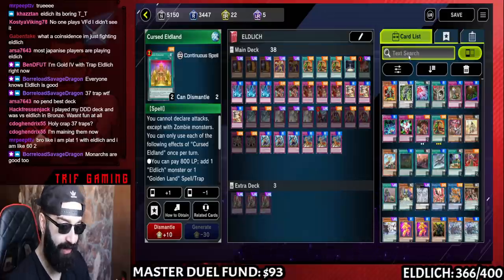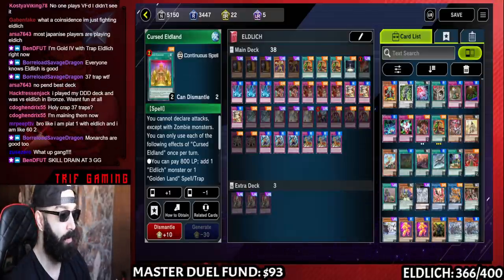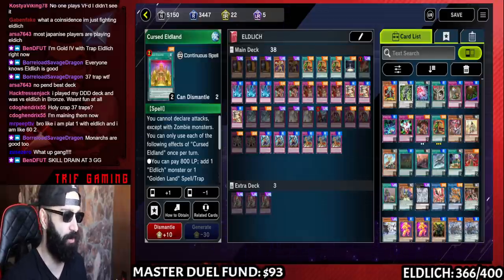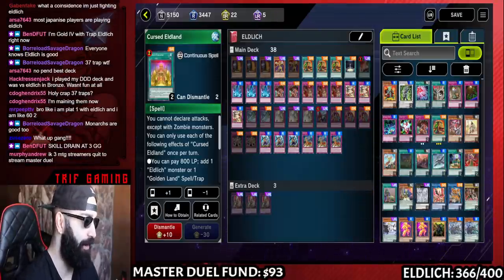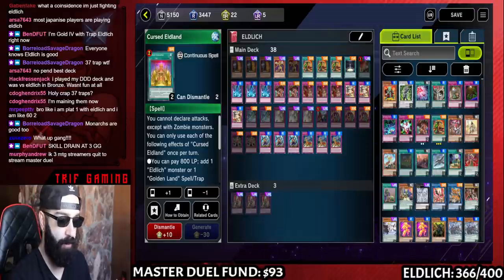I have not lost yet in Master Duel with Pendulums. Pendulum is also absolutely incredible, but we have to keep in mind that if my opponent has Maxx C, we're going to lose a lot of games with Pendulums. We can go Baguska pass and pray, but they'll draw two from Baguska and have six or seven cards to beat one Baguska. So how do you avoid VFD? What happens if you lose the dice roll and don't draw Maxx C?